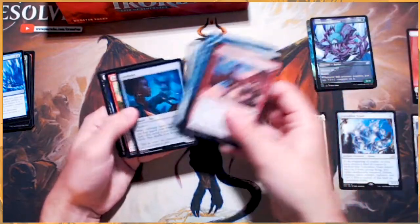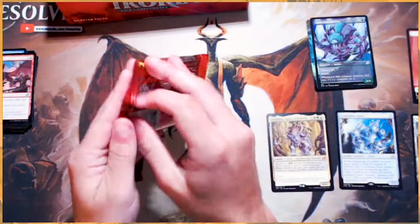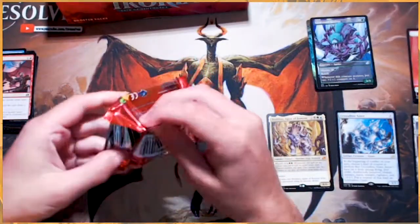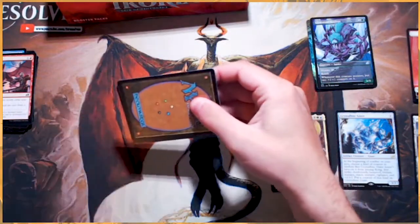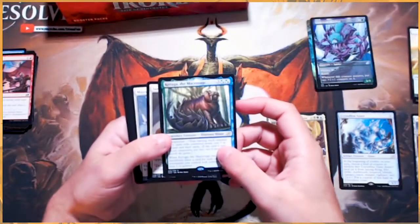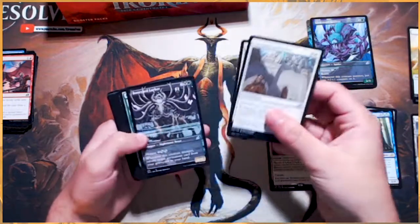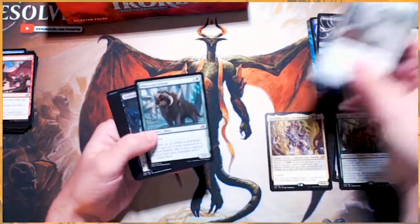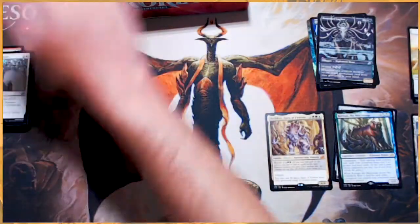We'll kind of rummage through all these commons and uncommons — not too exciting. Just want to thank Grand Slam. Without them, seriously, they have supported us pretty much since the very beginning and it's been truly a very special partnership. The Macro Sage — beautiful. And a Boneyard Lurker is our special card there — that was really nice. So thank you to them.